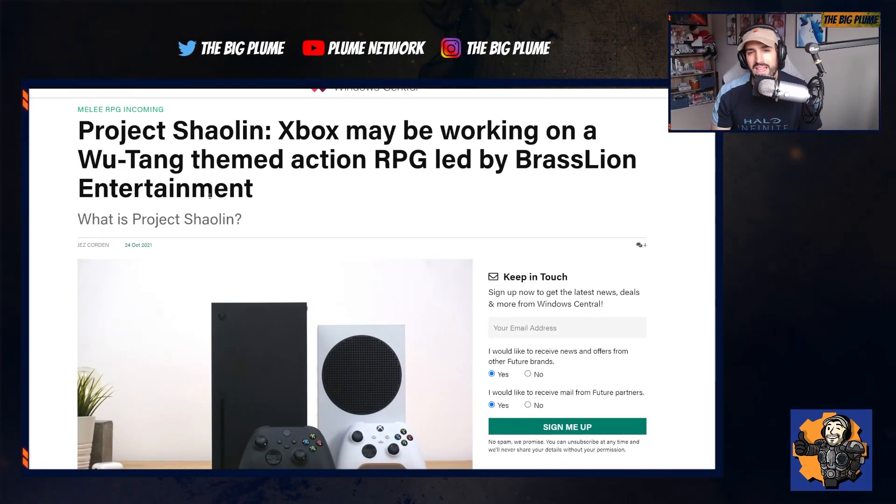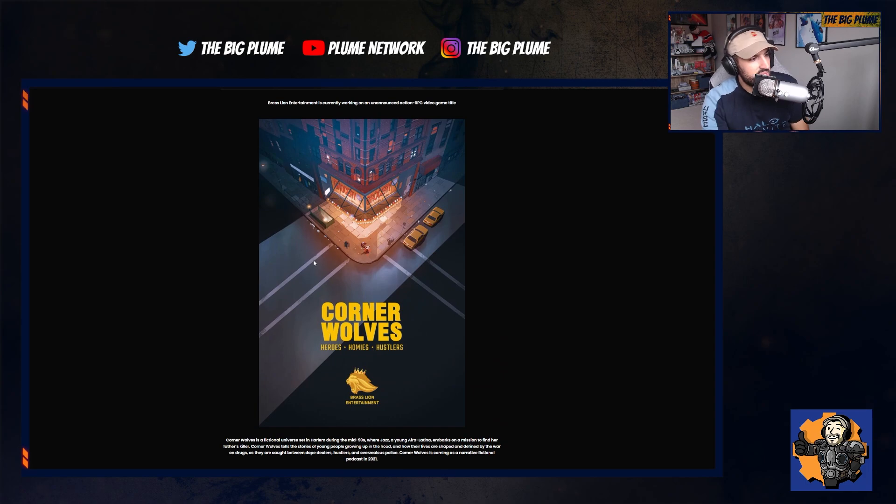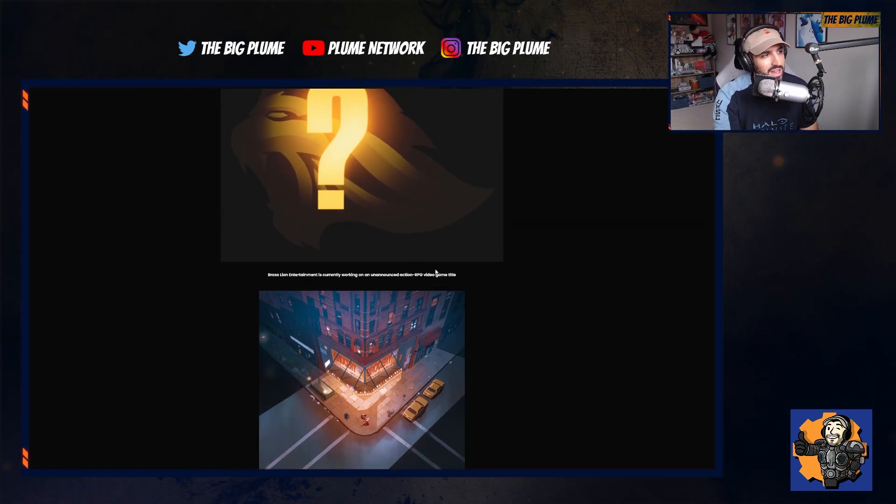Jumping over to something weird and interesting: Xbox may be working on a Wu-Tang-themed action RPG led by Brass Lion Entertainment. Looking at their website, their current project is called Corner Wolves — they're working on a game with this IP and there's also a podcast based around it. Brass Lion Entertainment has developers who have worked on games like Mass Effect, Sleeping Dogs, and the Fallout franchise, so there's definitely a decent pedigree here.